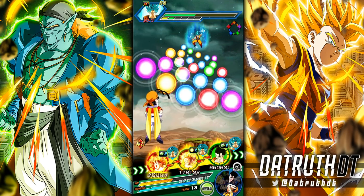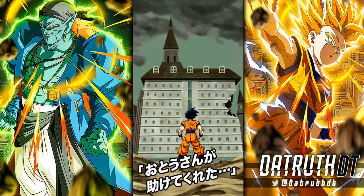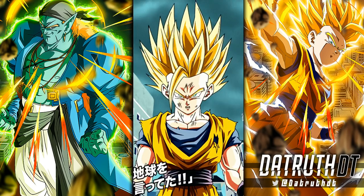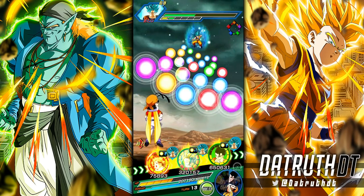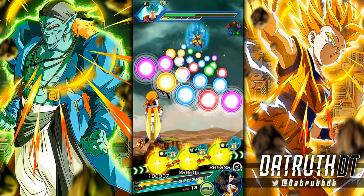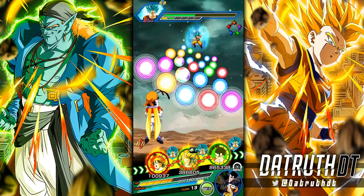We've reached a good rotation. I'll use Gohan's active skill, use LR B. Pan's active skill, and do orb changing — we should be able to get 18 to 22 orbs. This should be way better than 10 million once we bust out LR B. Pan's ridiculous active skill in the original Legendary Goku event where I can fully rainbow orb change.